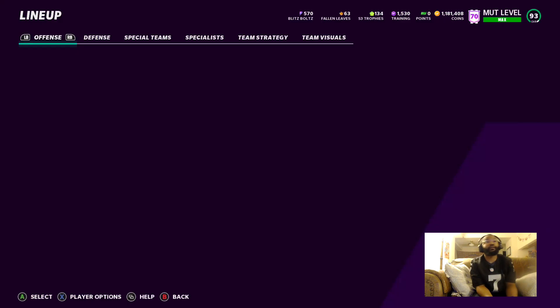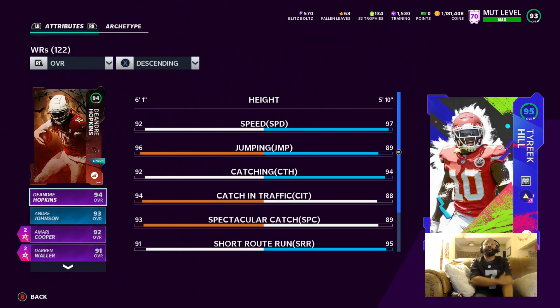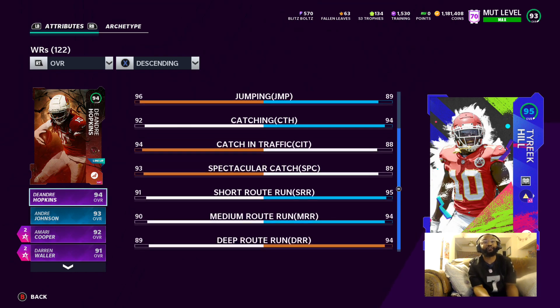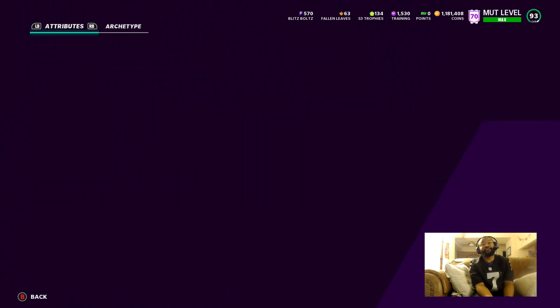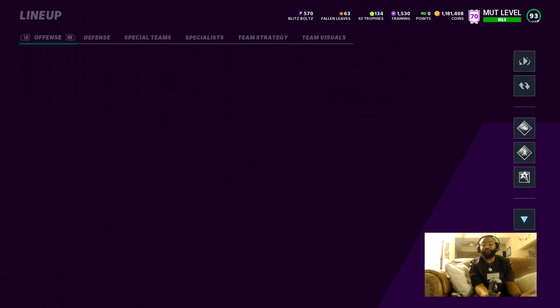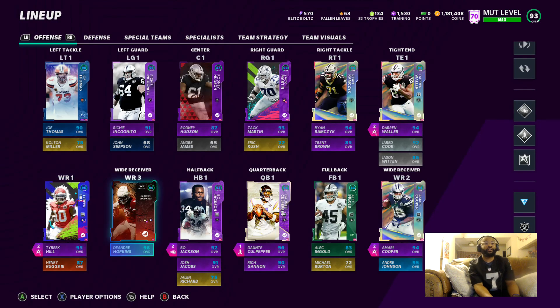I just picked up Tyreek Hill today, finally did all the sets. He's sitting at 97 overall, 97 speed, 95 overall. I was debating on getting either him or Chad Johnson, but right now he's been a monster — beats coverages, he's just everything you want in a speed deep receiver.